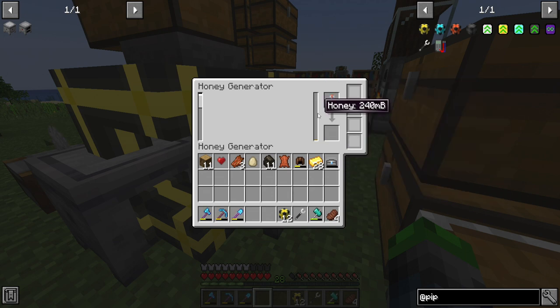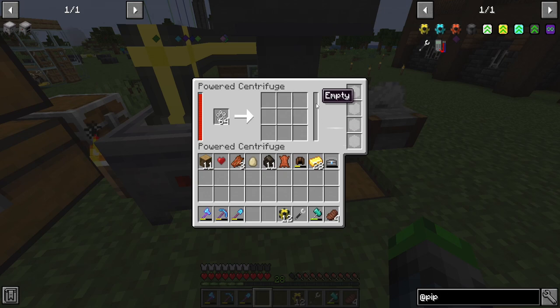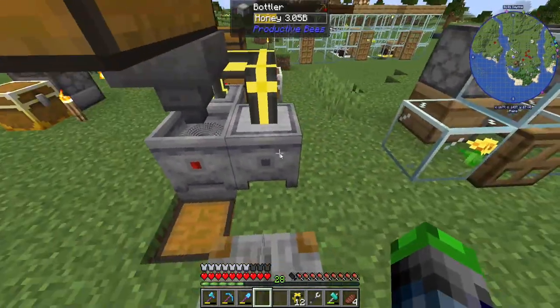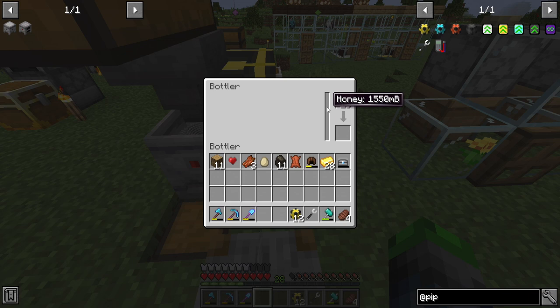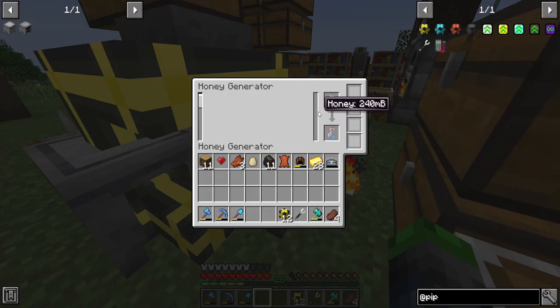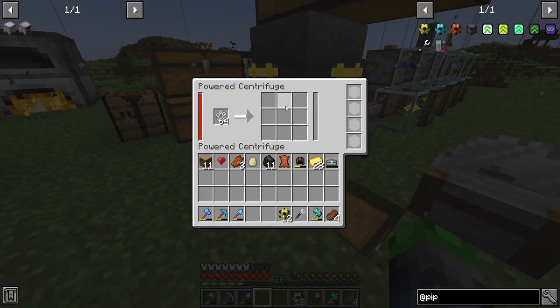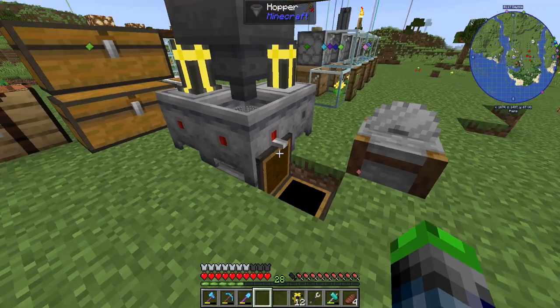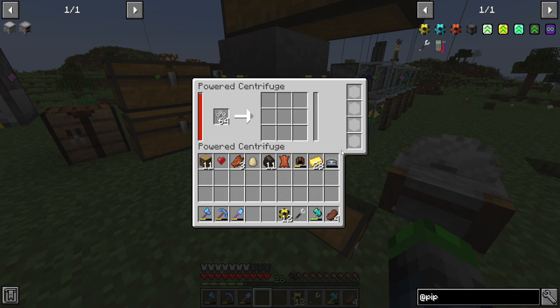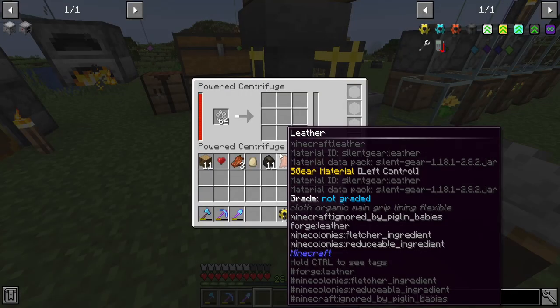The system now runs on itself. I don't know if it's 100% efficient in terms of honey input versus power output, but from what I remember it does really well. Unfortunately we don't have the ability to use wax as power anymore — we don't have a furnace generator, which really sucks.